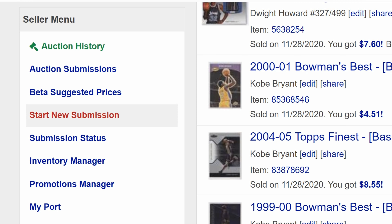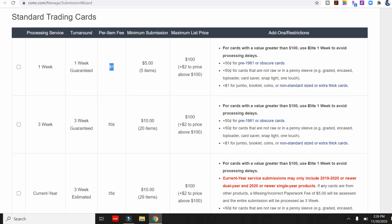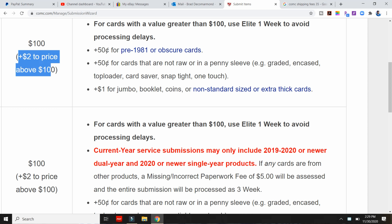The next tab is Start New Submission, which is how you send COMC your cards. I've sent them about 1,500 cards so far, but there are a few things to consider before you do this. The fees for sending cards to COMC cost between 35 cents all the way up to a dollar or more. If it's a current year card it'll be 35 cents, a random card probably 50 cents, and if you want it in the system quicker it'll be a dollar. PSA graded cards or cards worth more than $100 have extra fees attached as well.